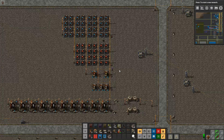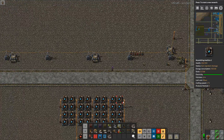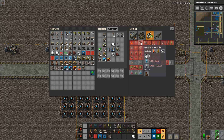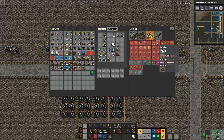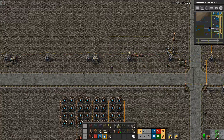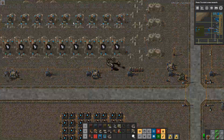Now you've progressed, unlocked advanced oil processing, and you're starting to see demand for solid fuel and lubricant — lubricant for blue belts and electric engines, and solid fuel for furnaces or towards rocket fuel. Let's have a look at the second blueprint I've prepared.